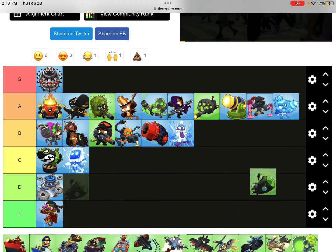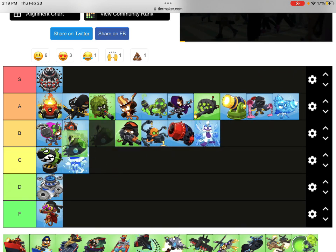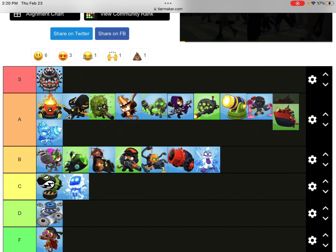Energizer - it's really good against normal bloons, but it sucks against MOABs. You're not using Energizer for damage. I'm giving it about Ultra Jug level. It's really good. It pairs nicely with Middle Path Sub. Middle Path Sub's ability is really powerful, and it can like one-shot a BAD. It has to be in at least low A.